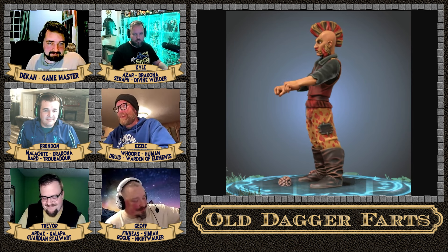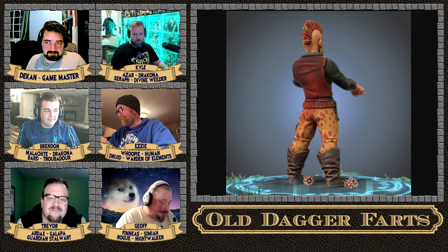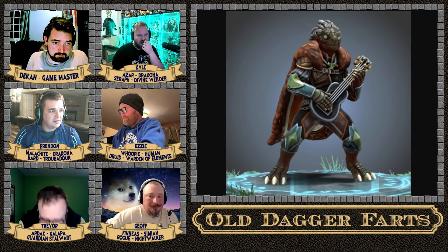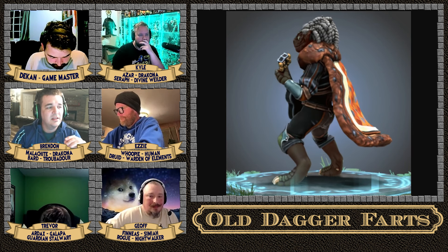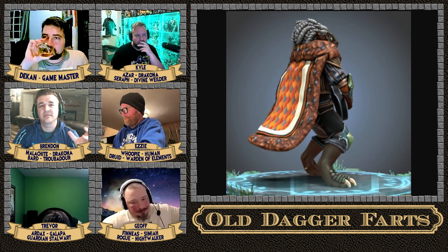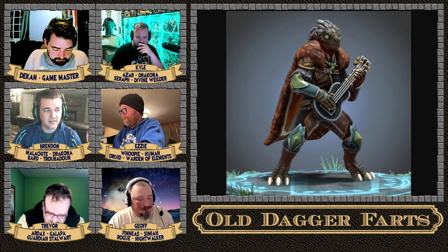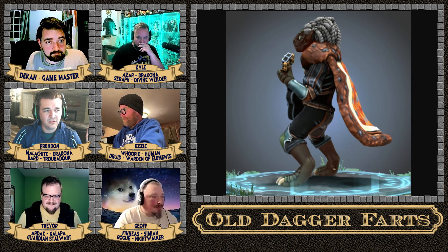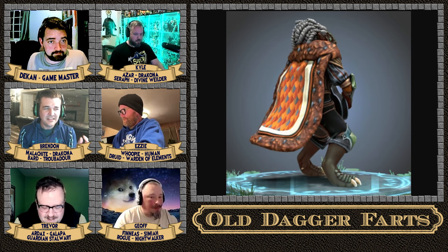I go by the name Whoopie. The physical description of this Dracona — his name is Malachite. He has old, wrinkled skin and scales with a deep shade of green. It looks black on most days, but in the sun you can see a tinge of deep green.